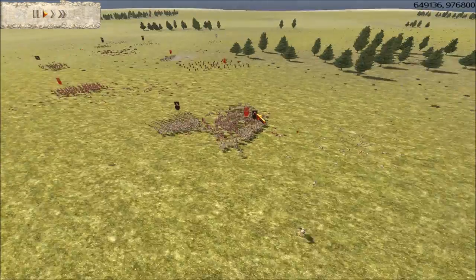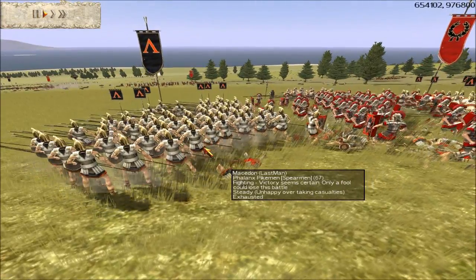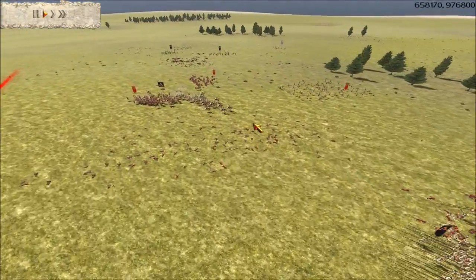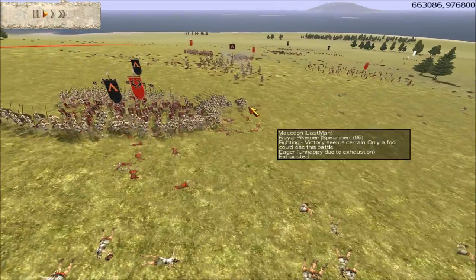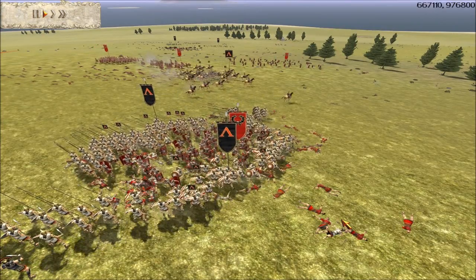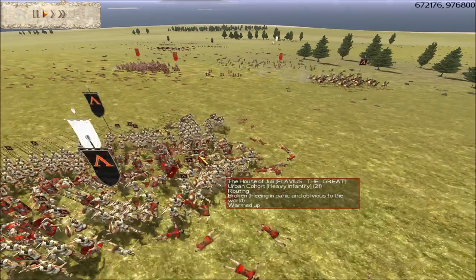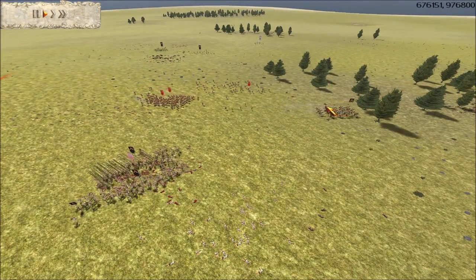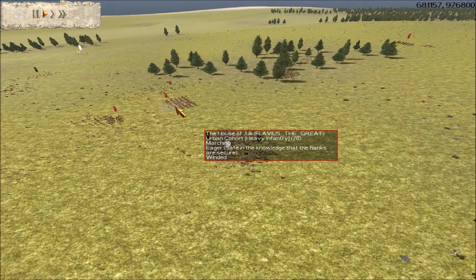Meanwhile his Urbans abandoned their position, so now these guys are going to get cut off here. Unfortunately my Pikemen are still glitched, so they can't turn around and stab them to death. I'm going to try to bring my Companions up and try to take out these Urbans once and for all. And my Royal Pikes managed to do that for me, for my Companions.